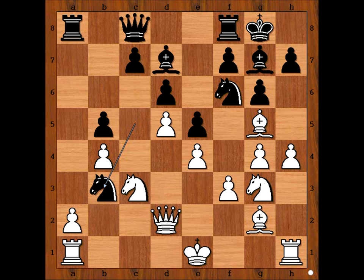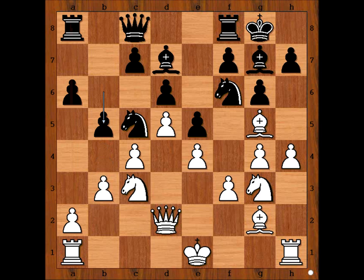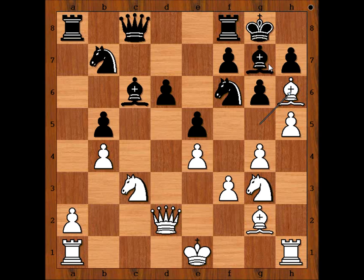What can white do? If pawn takes knight, rook takes on a1 check — disaster for white. So that is why b4 was a very good move. Knight to b7, and now c takes on b5, a takes on b5, h5, c5, d takes on c6 en passant, bishop takes pawn, bishop to h6. Position doesn't look good for black, does it? This is the idea.